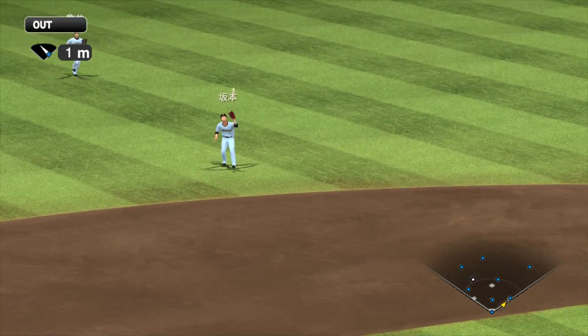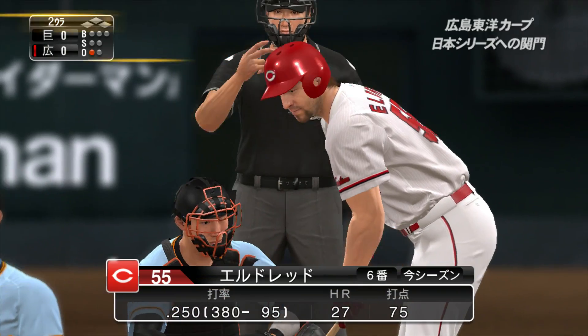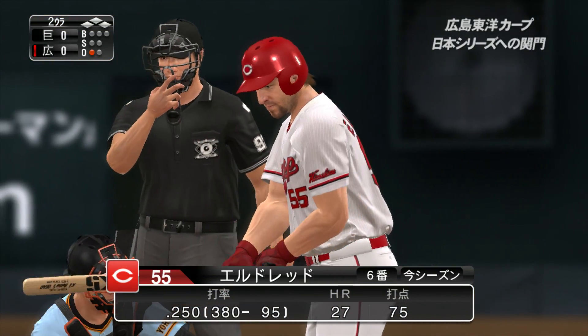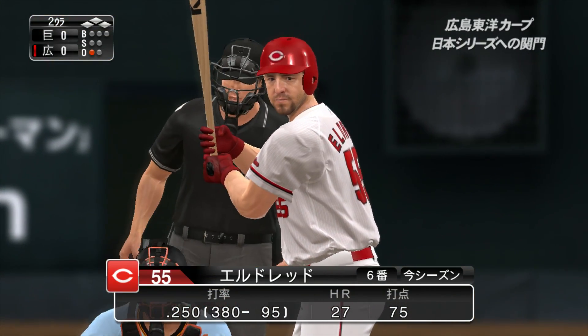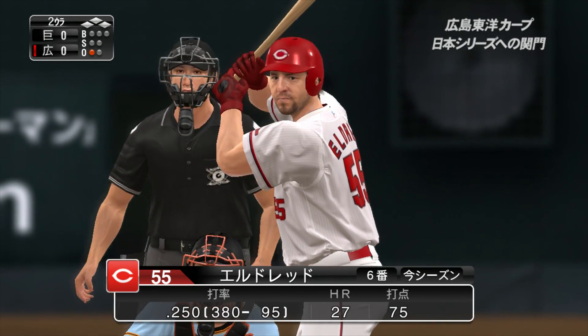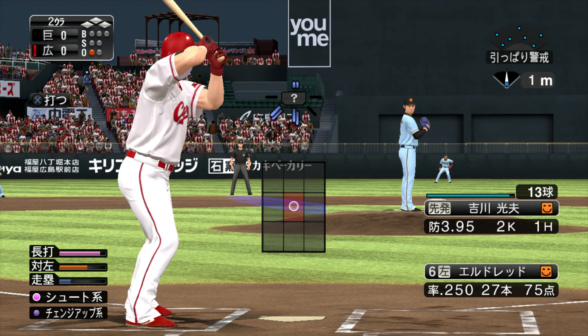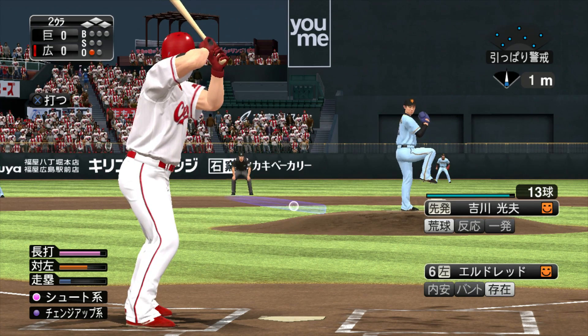カープ、0対0で迎える2回の攻撃です。まずは出塁してチャンスを作っていきたいところですよね。先制して主導権を握りたいですよね。バッターボックスの荒井、どういうバッターなんでしょうか。2球目打ちました。ここは打ち上げています。坂本が抑えています、1アウト。バッターボックスには6番、エルドレッド。まずは1アウトを取っています。初球は何から入ってくるか。